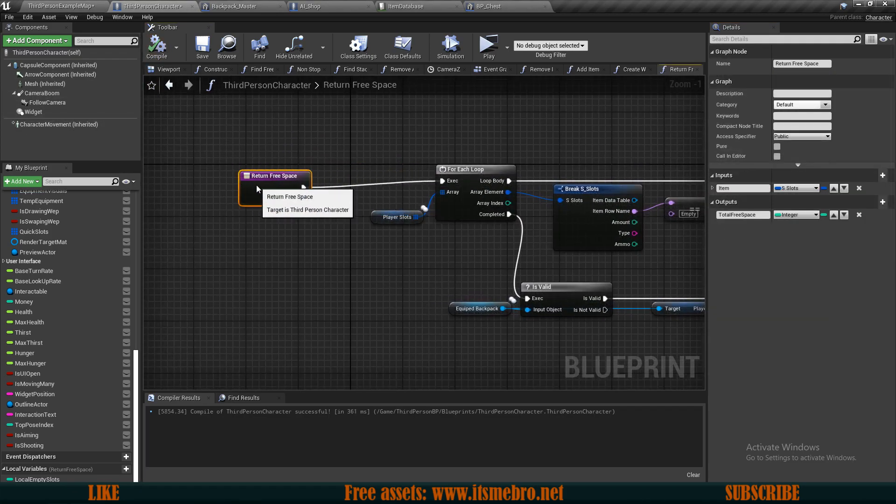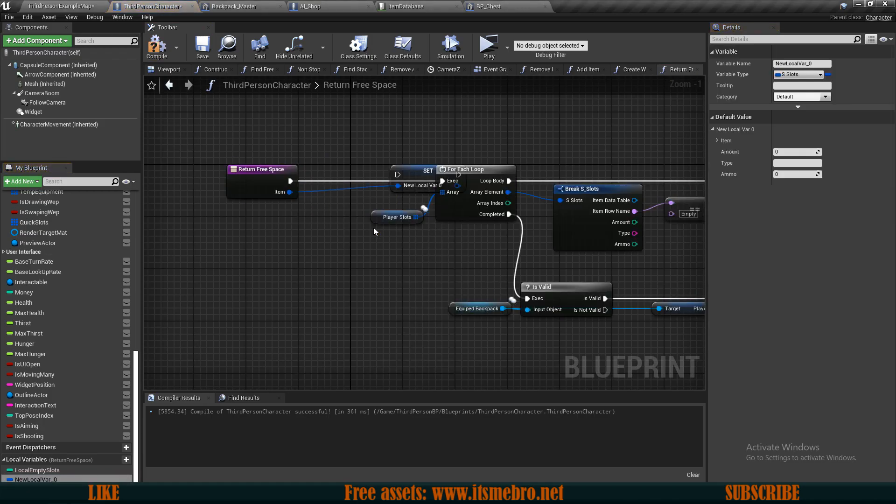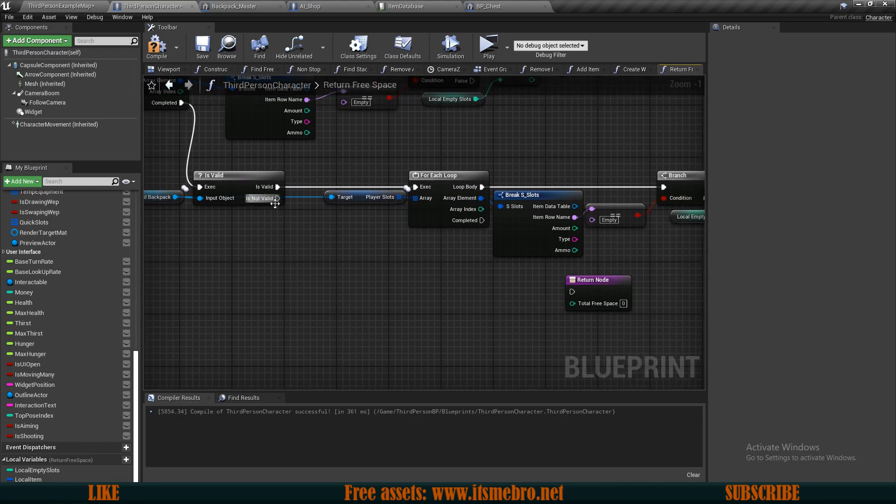The first thing we want to do is provide an input for this, because we want to pass along the item that we are checking for. I'm going to call the input 'item' and this is going to be the slot structure type. Now we have done this, I'm going to promote this to a local variable so it is easier for us to access - I'm going to rename this to be 'local item'.